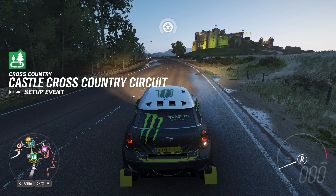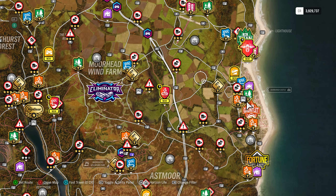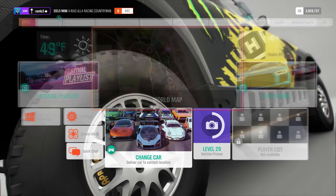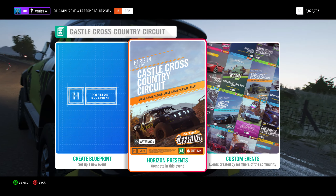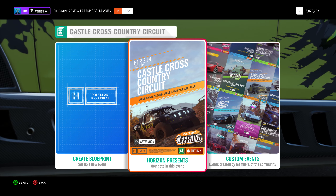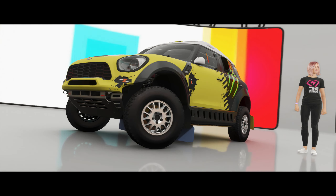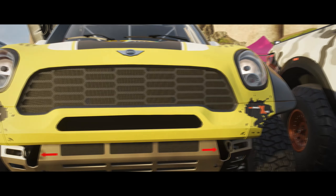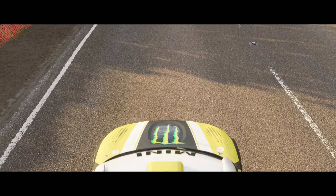Here we are with the fourth race and hopefully the fourth win. One thing to pay attention to: not all races let you use your Mini — for example, some races have an SUV restriction and a Mini is not an SUV. You can do a custom event where you can use your Mini, but the easiest way is to just choose a race where you can actually use the required car.